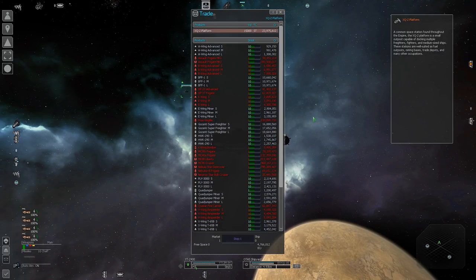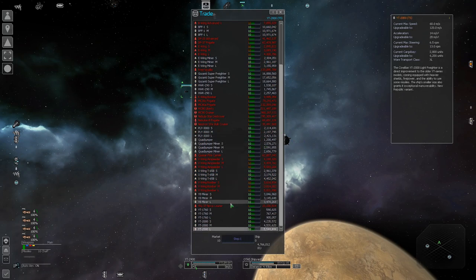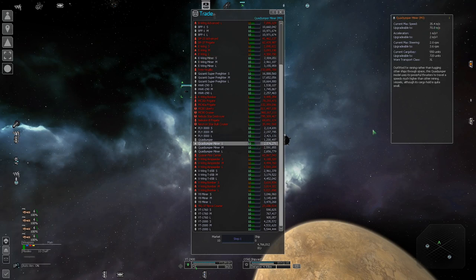Any mining ship is a ship that has the word 'miner' at the end — so this E-wing miner will work. We have quad jumper miners and Y-8 miners. There are two types: fighter miners and transport miners. Transport miners are TS class, have a decent cargo bay, and are very slow. Fighter miners are also very slow — 35 meters per second max, just 46 for the E-wing. The quad jumper is unique as the fastest mining ship, though it has a pretty pitiful cargo bay.